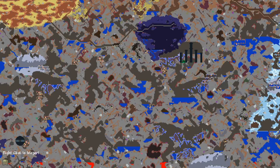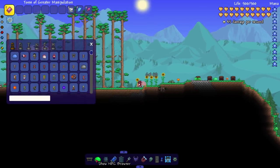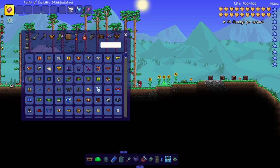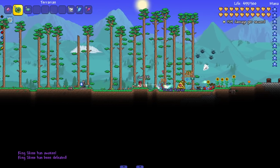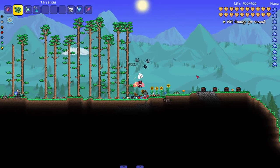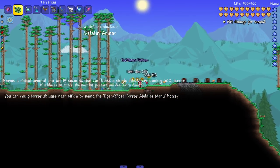We'll grab all the terror abilities before checking out the bosses - some bosses drop some abilities. The first ability is called Gelatin Armor, obtained by killing the King Slime. I'll hop out of god mode and kill him normally. Let's bring in the King Slime and kill him - look at that floating in the air, our beautiful first ability! Gelatin Armor forms a shield around the player for 25 seconds that can block a single attack; if it blocks an attack, the next hit deals extra damage.